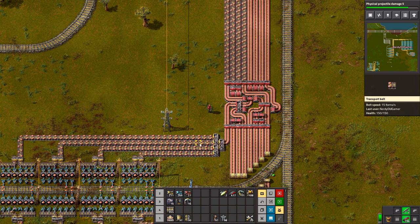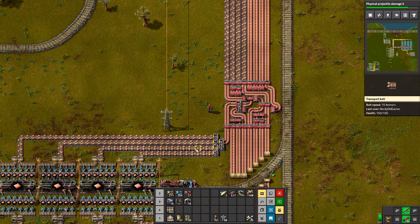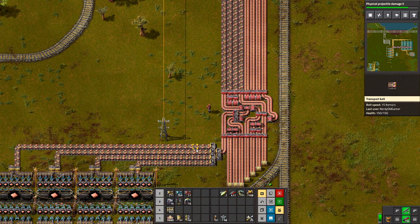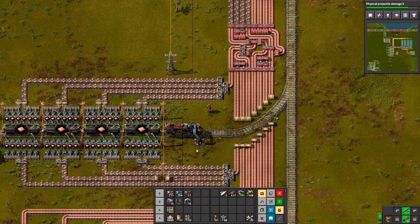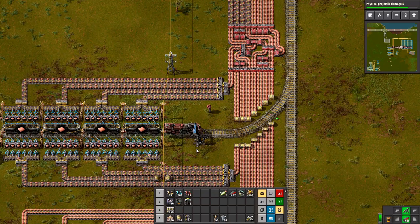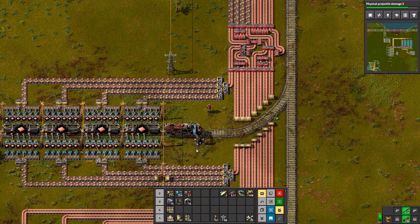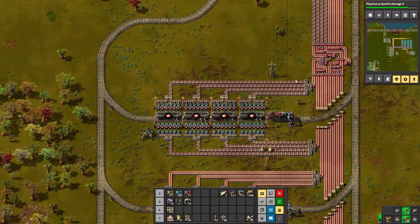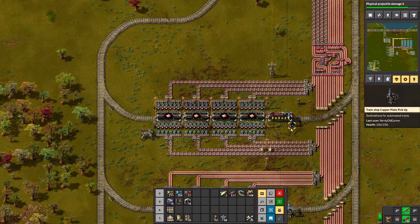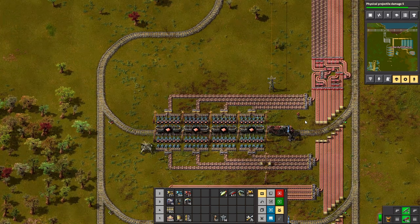Shouldn't this start to fill up completely? That would have been my thought. I'm looking at this balancer — I would have thought it started filling up completely on the four top belts and the four next belts. But it's not. The belts going to the train that's loading right now — there's a pretty big gap between the plates. That's because you've got one belt coming in split four ways. Of course. So it's balancing them.